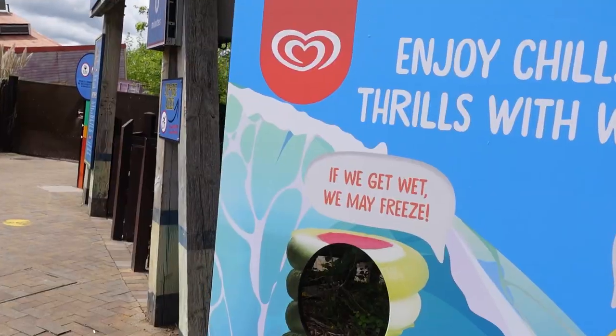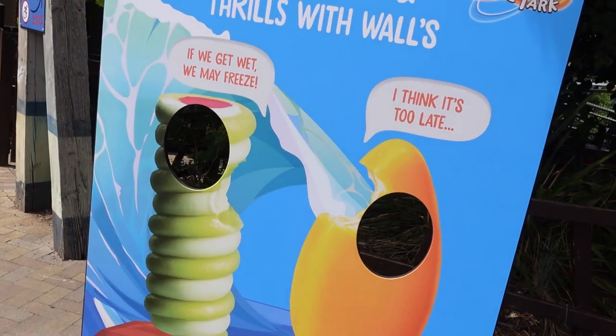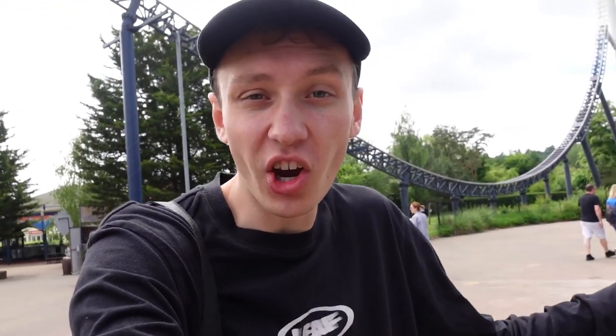There is one more photo board over at Flying Fish, just to the right of the big entrance sign. This one reads 'If we get wet we may freeze — I think it's too late.' It's a nice summery, Amity-style design. So yeah, definitely keep your eyes out for those photo boards located around the park — it's a nice little collaboration between Thorpe Park and Walls.